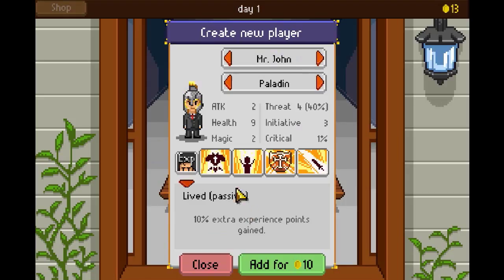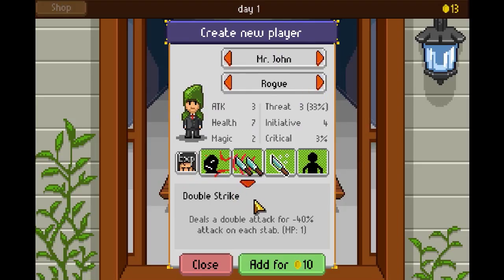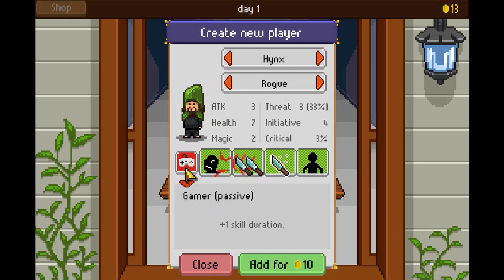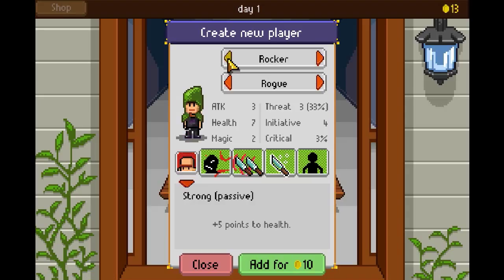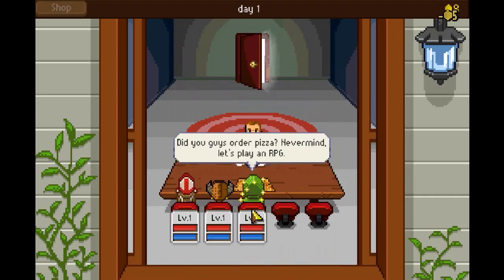Then I'm going to add a third one just to make it a little interesting. We're going to take a Rogue — or maybe a Mage. Plus one attack, double attack. I'm going to take a Rogue. I'm going to take Little Brother as a Rogue, but we can add him for ten coins. So what we do is take the Pizza Guy — he costs half as much, five coins. Add a third one for five. That's Pizza Guy.